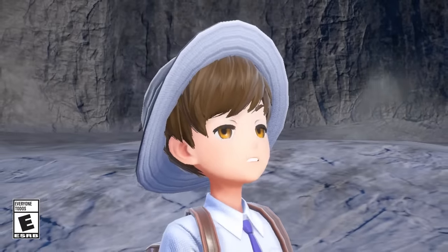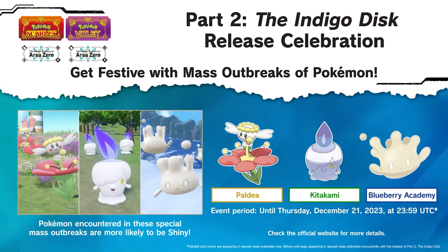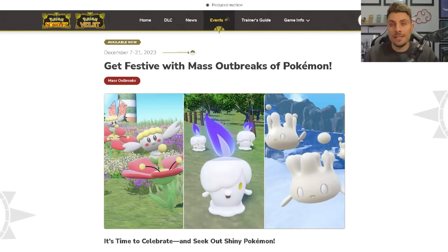At the back of the last Indigo Days trailer, we also had the announcement of a brand new Mass Outbreak event happening right now in Scarlet and Violet. The event features three Pokémon: two of which are available right now - Flababy and Litwick - and we won't get access to Milcery until the release of the Indigo Disc on the 14th, after which it will become part of this event for an additional week.